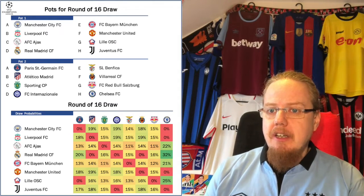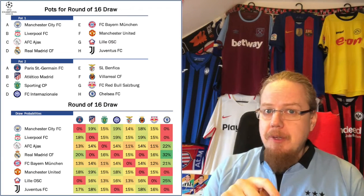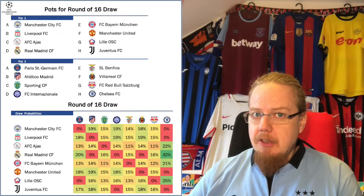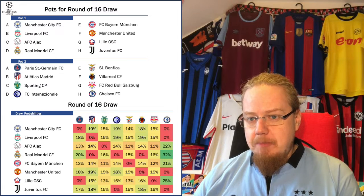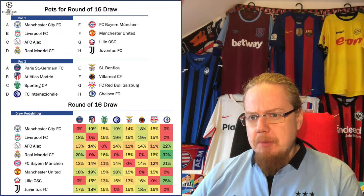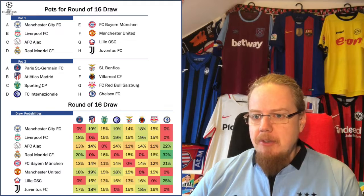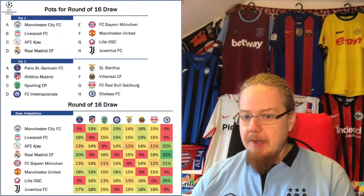On top you see the top-seeded teams and on the bottom the second-seeded teams. Every team from pot one will have the return leg at home. The draw rules: you cannot play a team you've already played in the group stage, and you cannot play a team from your own federation. Having Chelsea fall into the second spot significantly reduces their options — I've color-coded it: red is impossible, the greener it is the more likely. Chelsea's only possible opponents are Ajax, Real Madrid, Bayern, and Lille.